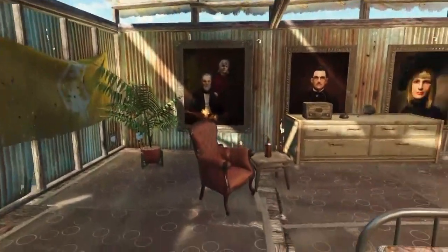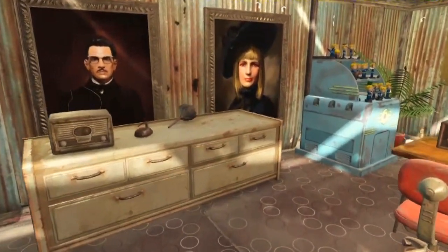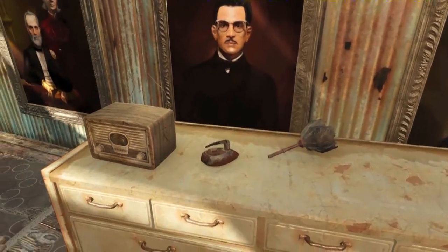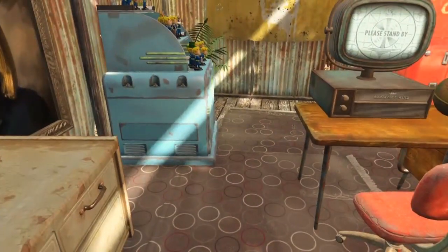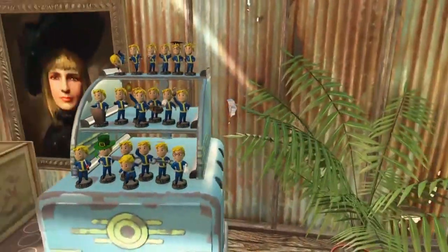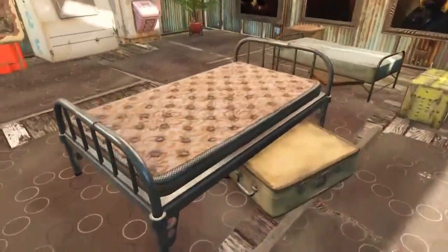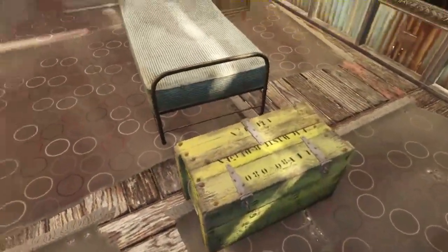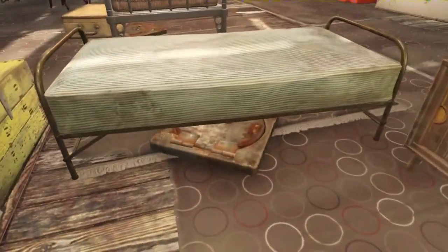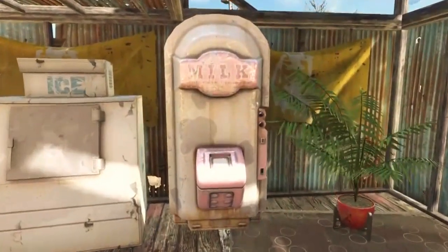There's a container here to store lots of stuff, plus junk items, a real working radio, a feather duster, and an iron. This is where I store all my bobble heads — I've got all of them. It's decorated with potted plants. This is my bed with a suitcase underneath, and this is Sean's bed with his own little storage box. We've both got secret hatches where we can store more stuff.